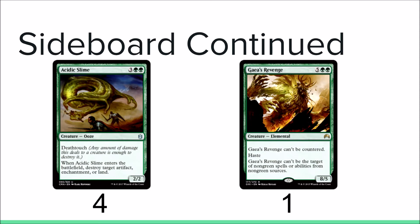Some upgrades for the sideboard would be Thragtusk and Scavenging Ooze. I'm trying to think of any other cards I would add — not that I'm aware of currently — but if you guys have any suggestions, go ahead and drop them down below, not just for the sideboard but for the whole deck in general.